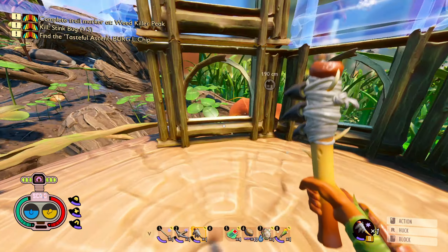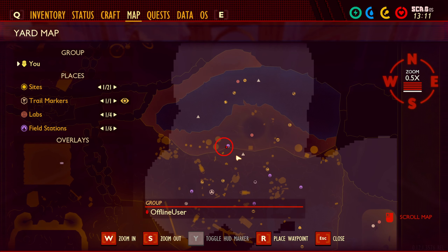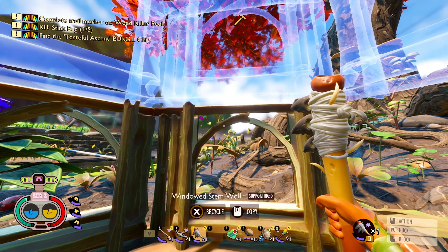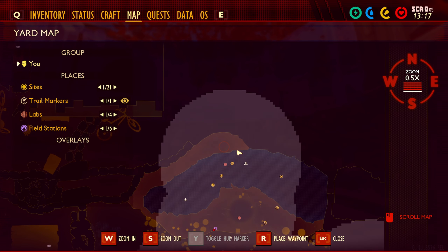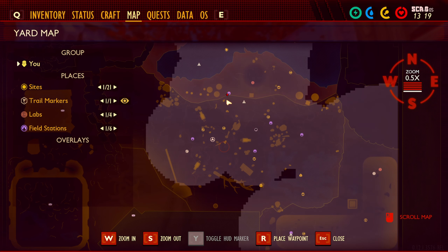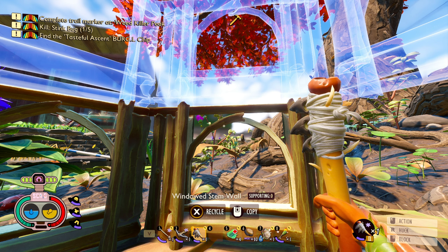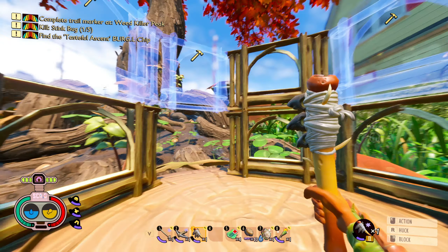I chose this location because it is very, very central on the map, and I want to be able to go everywhere. I can definitely reach all the way over there. I feel like this area might be a place we're gonna build a base sometime. But this is fairly in the middle, so no matter where we make a base, we can always get to the highway — or whatever you wanna call it. This is gonna be the main location for all of the ziplines.